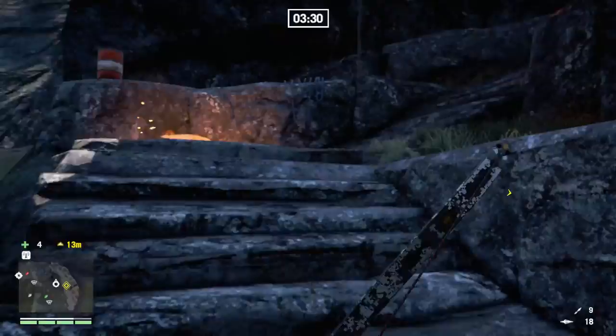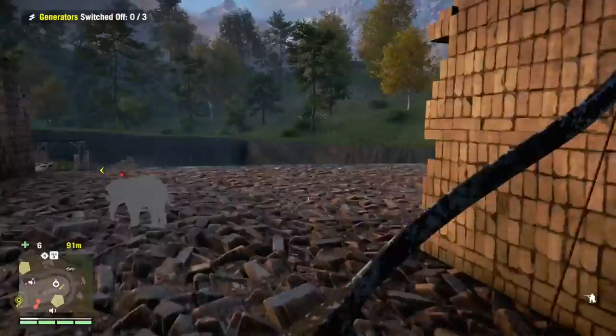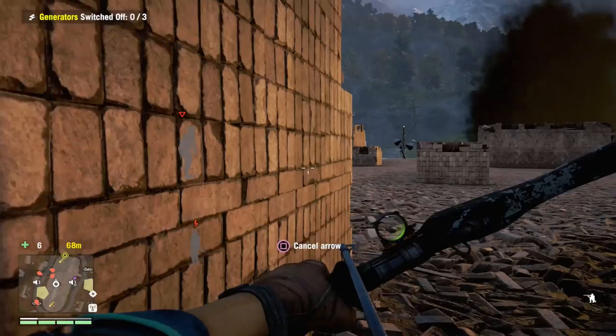I'm going to show you the do's and don'ts of the recurve bow. The difference between a gun and the recurve bow is how you move with it. With a normal gun you don't shoot until you want to, but with the recurve bow you've got to plan ahead of time — think, 'I'm going to be killing a guy here, I should have this thing cocked and ready to go,' so whether it's planned or a surprise encounter, you're prepared and ready to shoot.